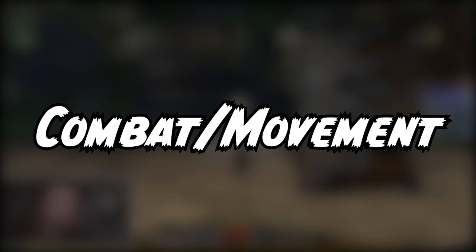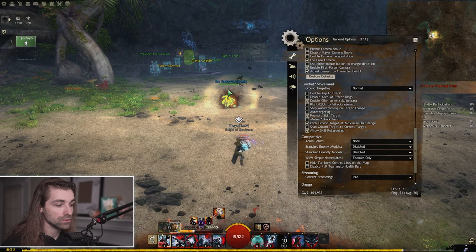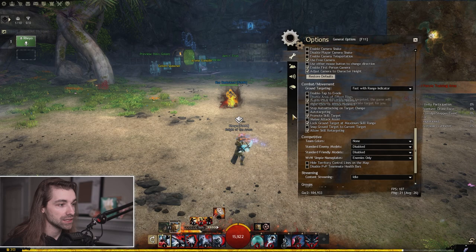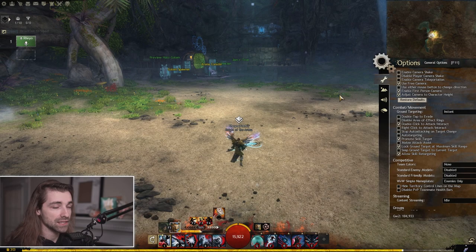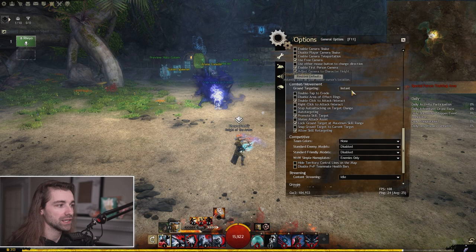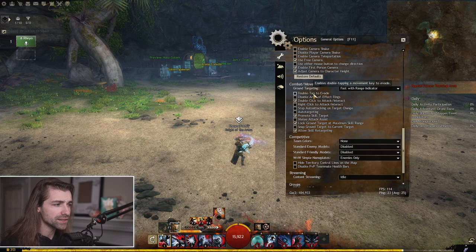Here is the big one — combat and movement. First: ground targeting. On Normal, I click the skill once and then click again to place it. Whereas on Fast with Range Indicator, I press my keybind, move my mouse, let go, and it places instantly. That is very important for higher tier fractals, raids, or any fast-paced combat — make sure you have this on Fast with Range Indicator. On Instant, it removes the AOE indicator entirely and places where your mouse is with no preview. I keep it on Fast with Range Indicator.